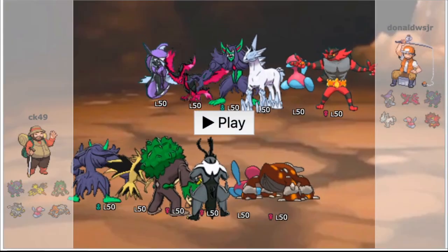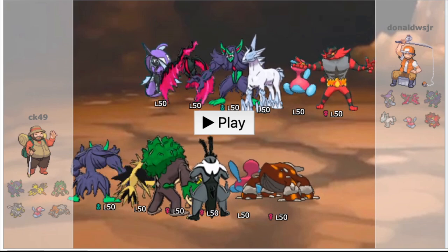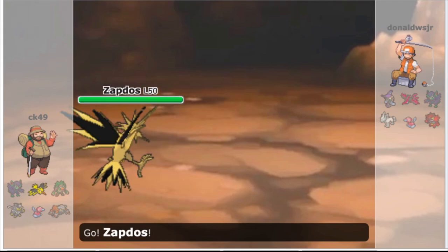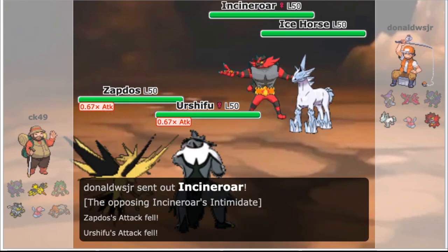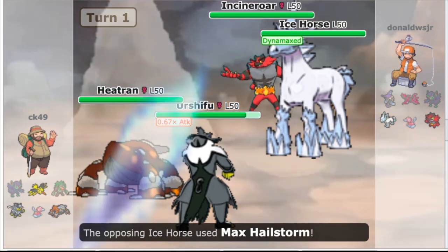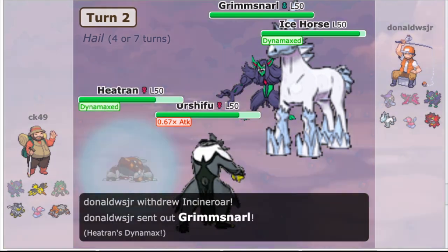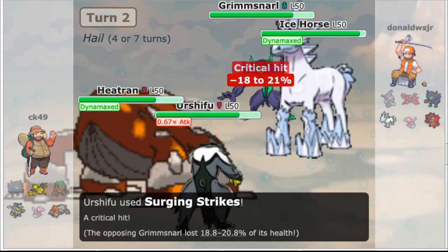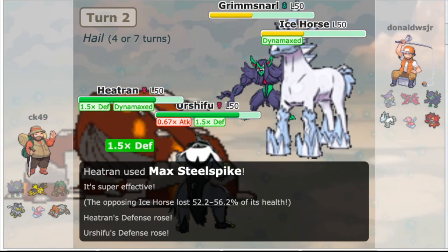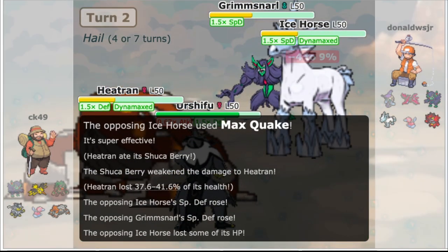Now let's move on to the best of 3. We're playing against the Moltres-Glastrier team that Donald Smith Jr. used in Player's Cup Finals. Glastrier exerts a lot of pressure on Zapdos, so we're pretty much forced into the Heatran mode for these games, although Zapdos is much stronger into Moltres. Game 1, he leads Glastrier into Incineroar, and we lead Zapdos and Urshifu but pivot Zapdos into Heatran on sight. He Dynamaxes the horse and fakes out Urshifu, then goes for a Hailstorm into what is now a Heatran, setting up some hail. We Dynamax our Heatran, and he switches Incineroar out into Grimmsnarl as we Surging Strike the slot doing about 60%. Now we did see Life Orb last turn, so we can very safely Steel Spike the horse without fear of a Weakness Policy, and the Defense boost and Shuca Berry mean we take about 40% from his Max Quake in response.